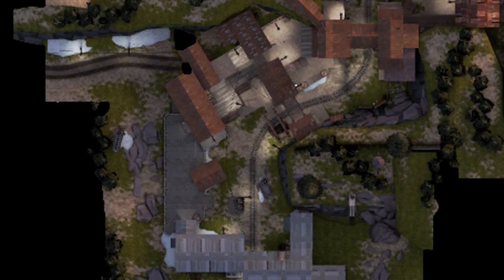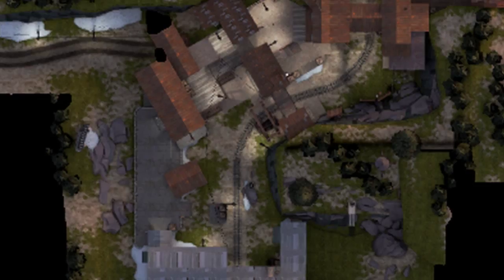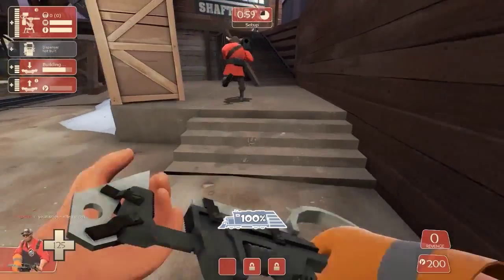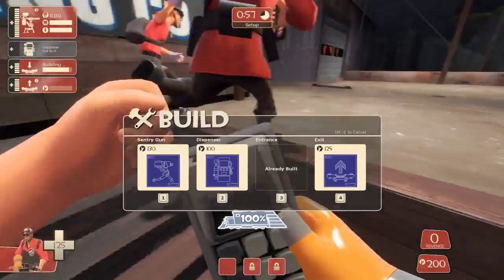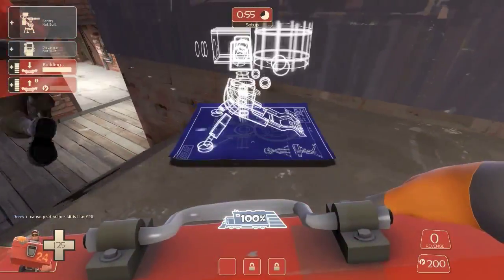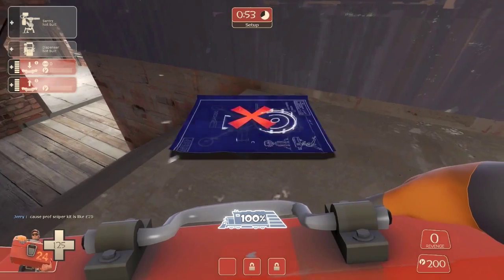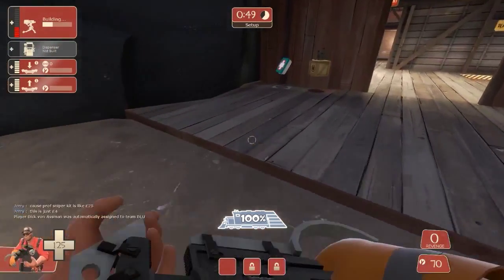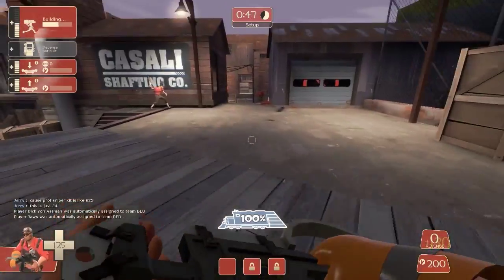As the match begins most of the action is going to be taking place within this area here. The spawns are across the bottom of the map and the control point is here. To begin with I like to set up my sentry position just between these two buildings here. I start by putting my sentry gun to the very right of this stairway, getting it over as far as I can so it looks over as much of the control point as possible.